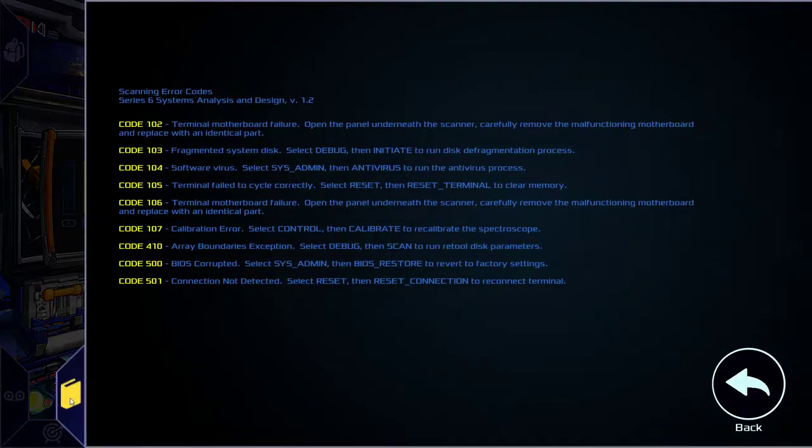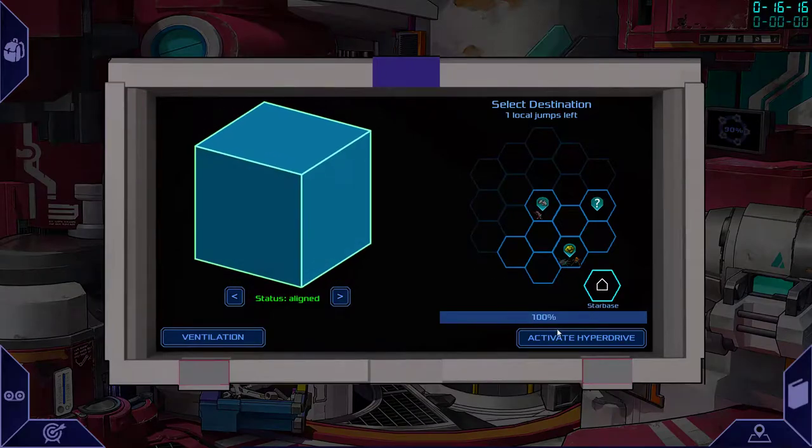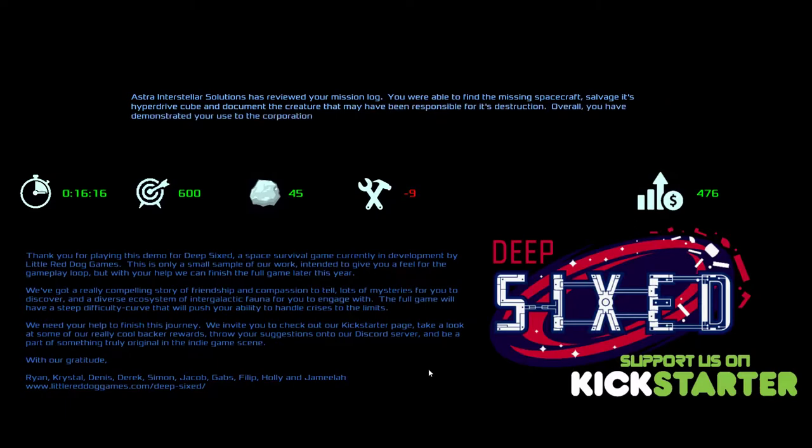That's not what I want — oh, there it is. Hyperdrive, 100%. Back to base. Okay, we're good. I have uploaded our mission logs to Astra Interstellar Solutions. They have rated your performance... satisfactory. Aww, that's awesome. We got a little mining done, we got some target practice. Took 16 minutes and 16 seconds. We've got 9 damage, so that hurt our score a little bit, but 476 points. Satisfactory, eh? That's good. We won the tutorial. What's two tries anyway, you know?